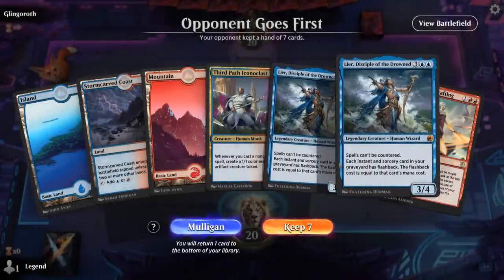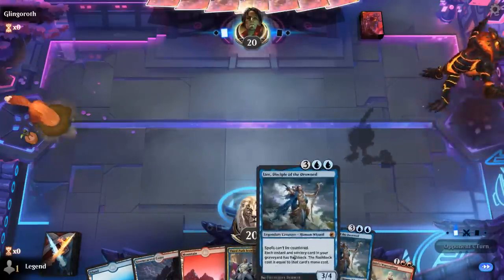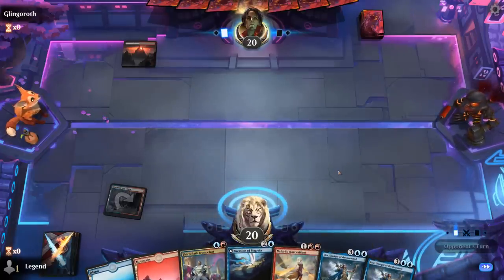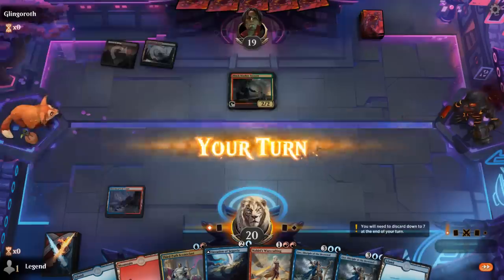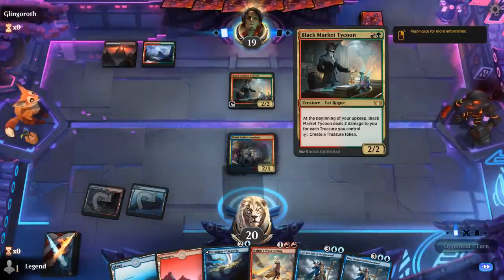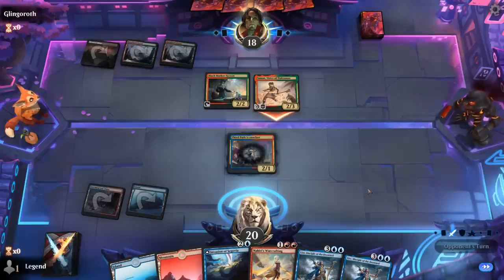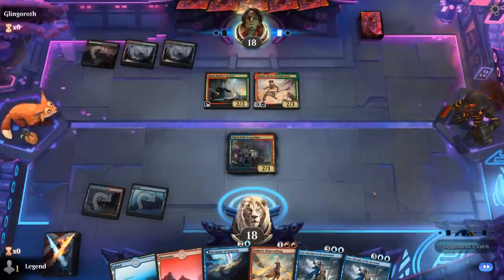We're on the draw and a double Lear opener is not ideal, although Iconoclast into Warcrafting is pretty nice. Still worth the awkwardness — Invasion is excellent so if we can curve Iconoclast into Invasion into Warcrafting we'll have access to a ton of mana to leverage Lear potentially. Against the red-black opponent on Jund with a Tycoon — a treasure deck — against red-black I don't expect Iconoclast to survive necessarily, so we'll play Iconoclast. Opponent could already cast a four-drop by making a treasure first — it could be Samut, which can hit us for two and draw a card.